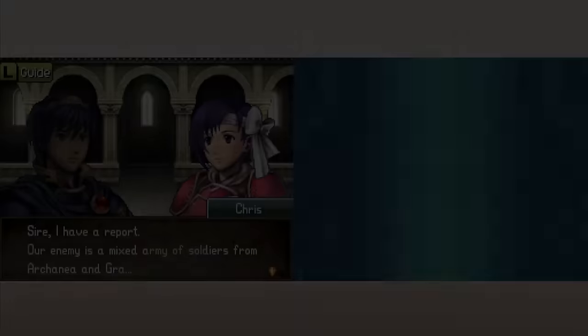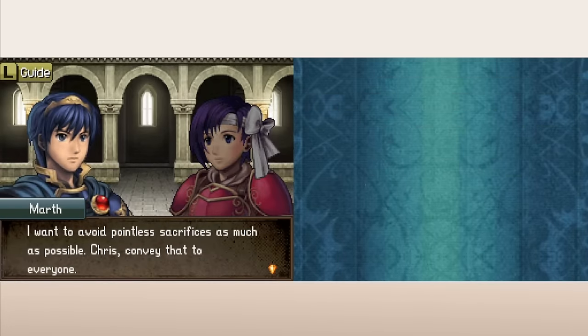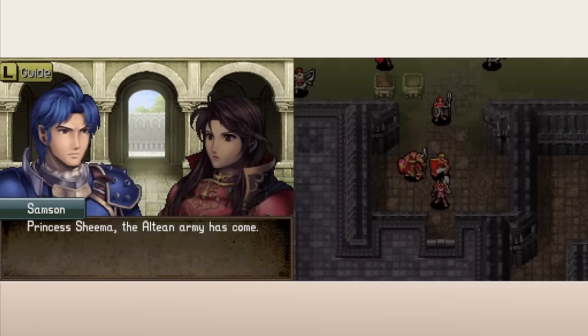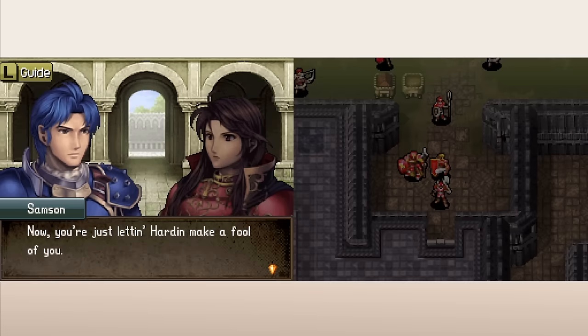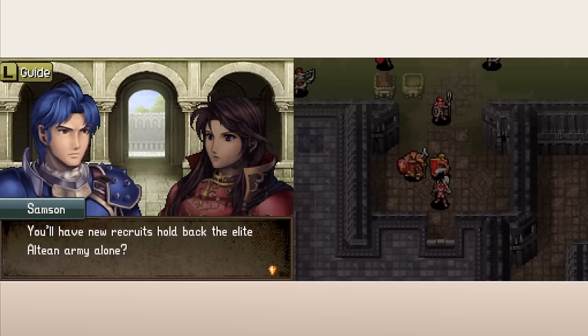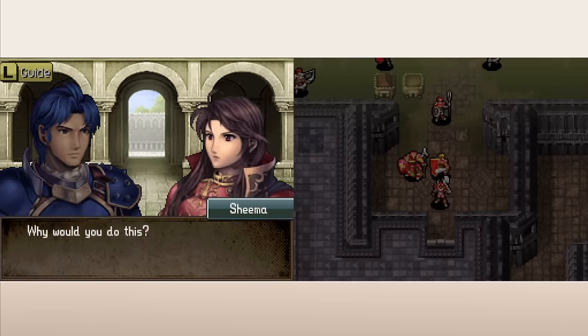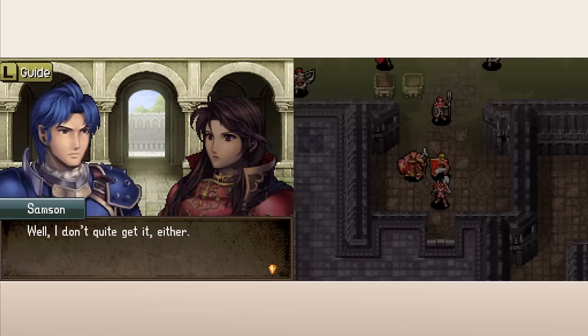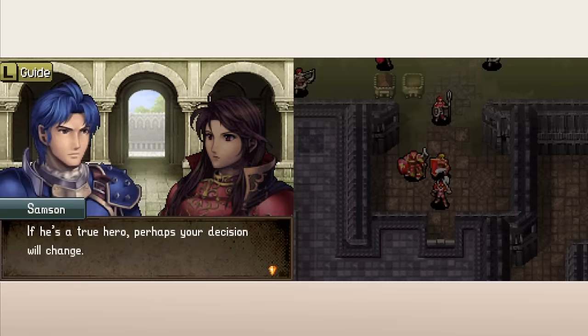Fire Emblem 3 recruitments are mostly standard, but they did add one neat one in Book 2. In Chapter 17, we face Sheena and her protector Samson, who each care deeply for each other as well as the soldiers they command — about half the enemies on the map. These soldiers won't attack you, and if you choose not to attack them in turn, you are rewarded by being able to recruit Sheena, who respects that you did not kill her men. If you killed any of these wimpy soldiers, though, you'll have to kill Sheena too, and since Sheena is the one that recruits Samson, that means missing both of them.